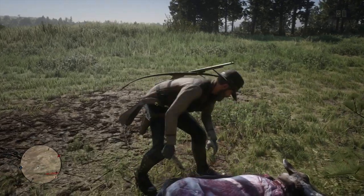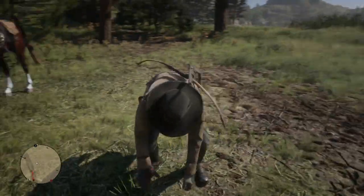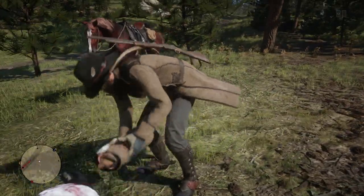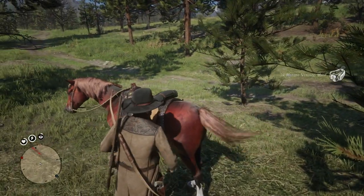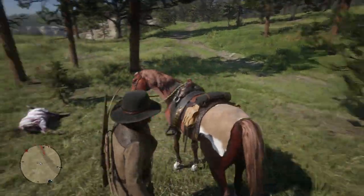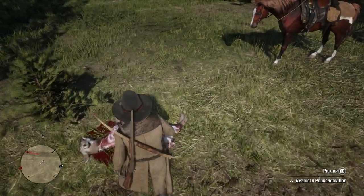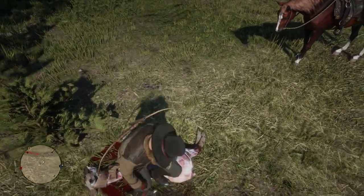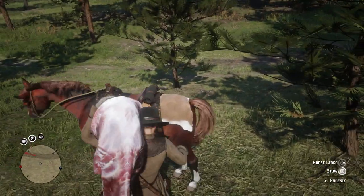Essentially, anytime you see an animal you can easily hunt, just take them out. For deer and pronghorns the bow is going to work the best, and for smaller animals like birds, turkeys, and jackrabbits the varmint rifle is going to work really well. Those are two weapons I would have on hand for this, and the only other thing you'll need is the fishing rod, which is unlocked at level 14.